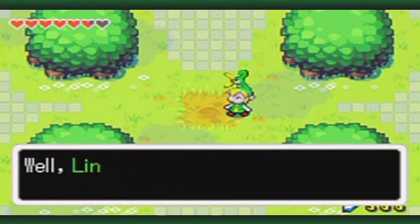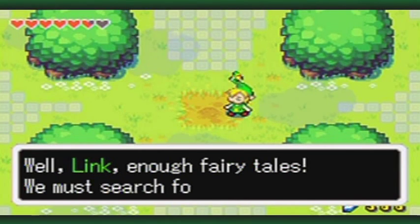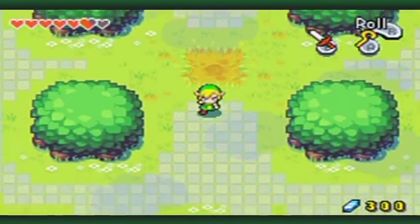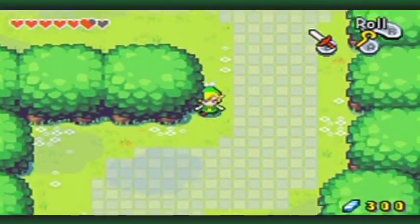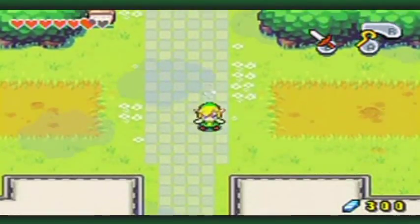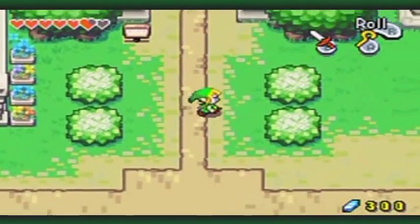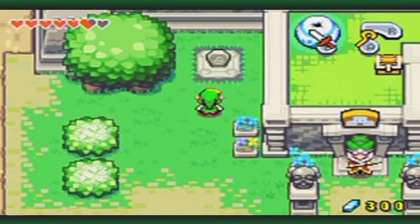Alright. Well, Link, enough fairy tales. You must search for the next element. But first, we got some kinstones to fuse. So, what I'm gonna do here is go back to town. And start off by going... Actually, wait. I didn't activate this yet, really? I thought I...